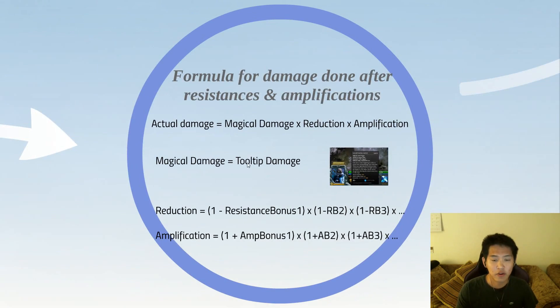The second term is reduction, which is (1 − resistance bonus 1) × (1 − resistance bonus 2) × (1 − resistance bonus 3), and so on for however many resistance bonuses you have. You almost always have at least one term, which is your innate hero resistance of 25%. A Cloak gives an extra 20%, a Hood gives an extra 30%, and so on.